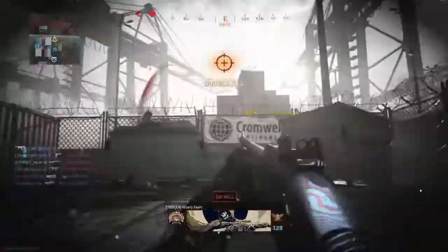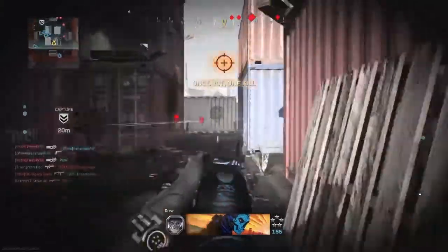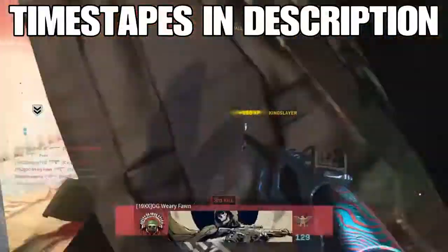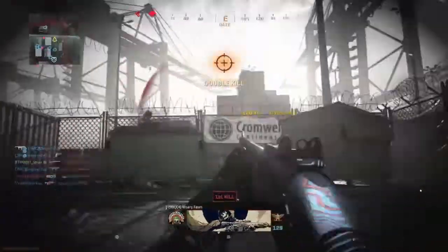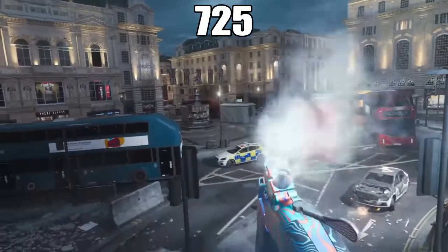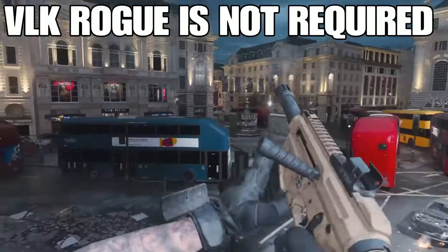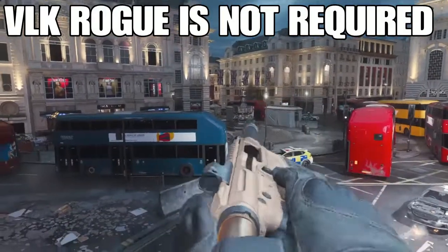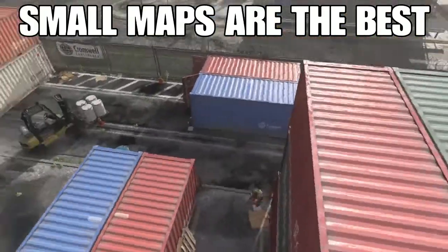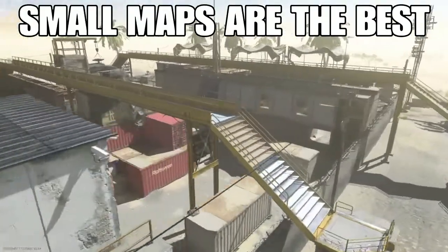Shotguns are one of the fastest weapon classes to get done and one of the more mindless. If you're looking for specific tips, timestamps will be in the description below. The reason why shotguns are the easiest to do is because there are only 4 you need to get gold in order to get platinum: the Model 680, 725, R90, and Origin 12. The VLK Rogue is not required because it's a DLC weapon. Small maps are the best way to do this — Shipment and Shoothouse are going to be your bread and butter to complete platinum shotguns.